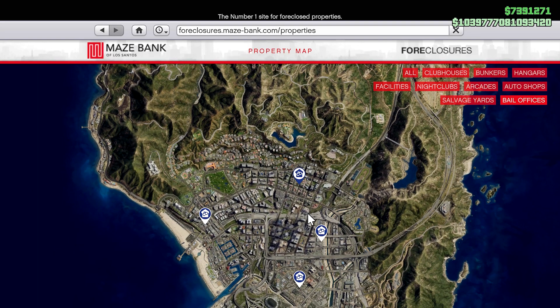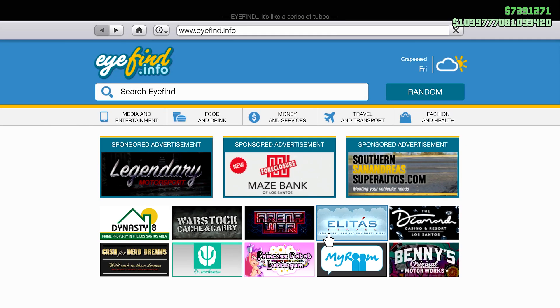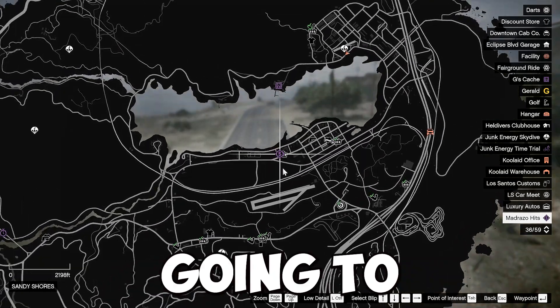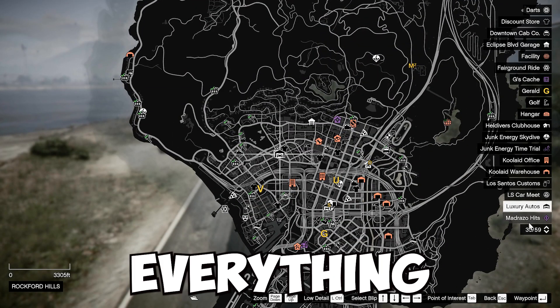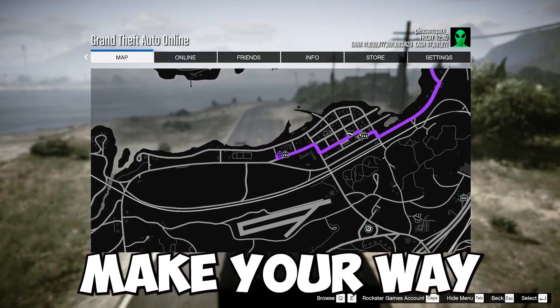So, just go ahead and purchase one. It doesn't matter which one for this specific mission we're doing. Once you own one, the next thing that's going to happen is on your map, it should have the Madrazo Target logo. If you still can't find it, on the right-hand side where it shows you everything on the map, just keep going until you find it, and then go ahead and make your way there.